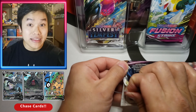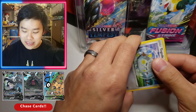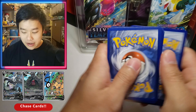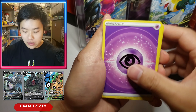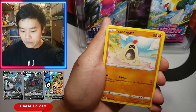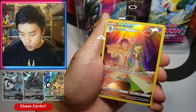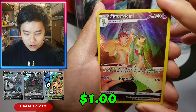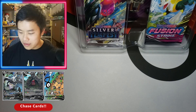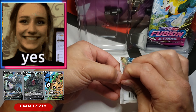Silver Tempest, let's go! Come on, alt-art Lugia! This has already been a very nice opening just because we got a secret rare right off the bat — you don't really see that happen too often. I am excited to open Silver Tempest. Oh, we got a Gardevoir! I love that artwork, it looks really awesome. And do we have anything behind it? Oh, we got a Dolfox! Really happy with this opening so far.